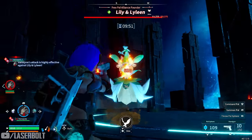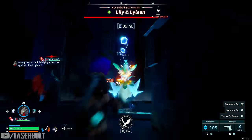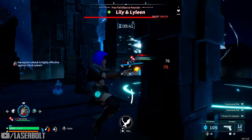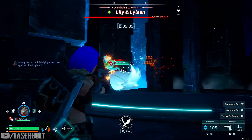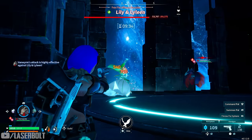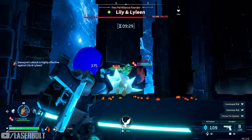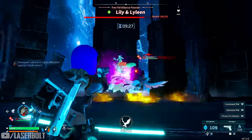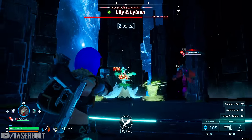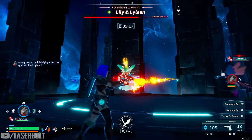One recommendation: when enhancing, make sure to prioritize Alpha Pals since they're a little more powerful than standard pals. If you have Lucky Pals, definitely level those up as they deal a lot of damage. If you want to find out how to get Alpha Pals, check out my video on how to farm them so you can get powerful pals quickly and easily.